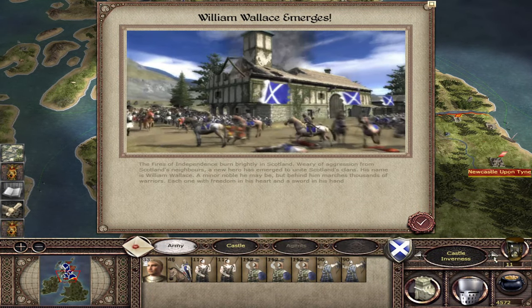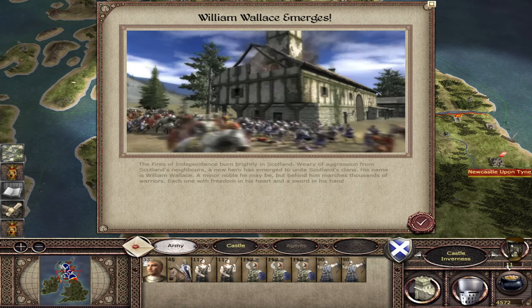And there we have William Wallace who has emerged on turn 11, which is the earliest we can get him in the campaign.